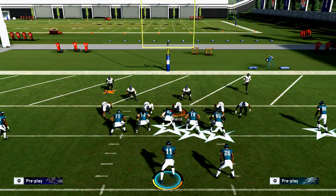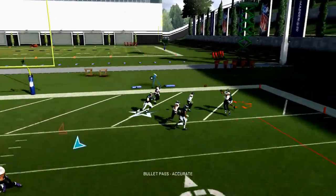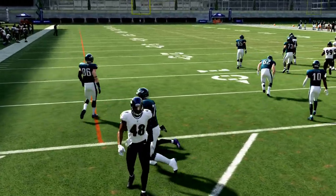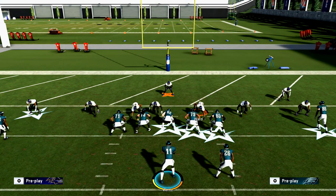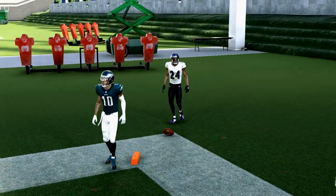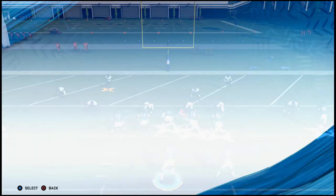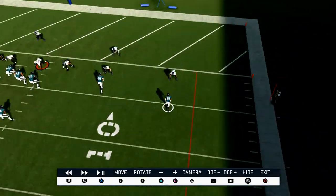If they're in Cover 2 Man, they press up. A lot of people are going to run man-to-man on you in the red zone. In man-to-man, if they press up, most of the time that route is going to get a release right there. This is what I call a wrapper — a wraparound route.